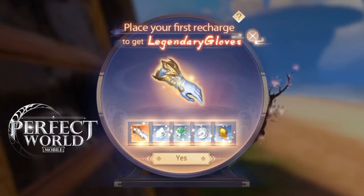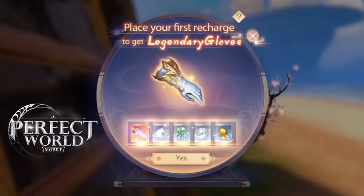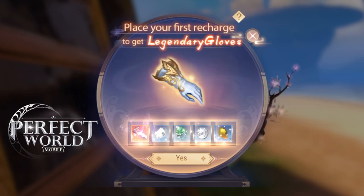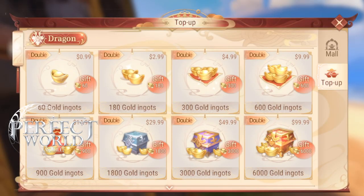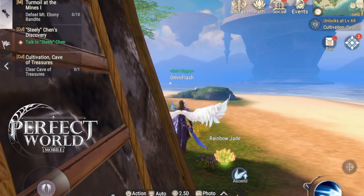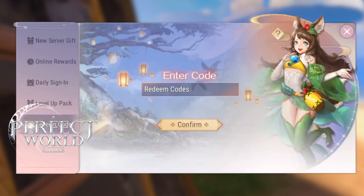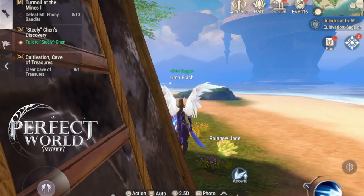My archer is completely free to play — I have bought no gold on that character. But if you want to support the game somehow, you spend $1 on some gold ingots and you will be able to get legendary gloves. These level 19 legendary gloves do not go to waste — you can actually craft them into level 39 and level 59 gloves very easily. All you need are a couple of drops from a couple of dungeons. Just $1 gets you 60 bound ingots and 60 unbound ingots — that's not a bad deal.